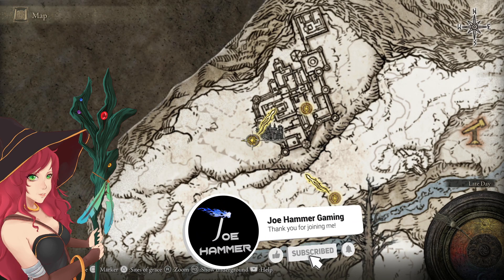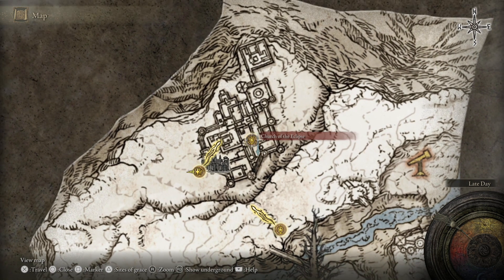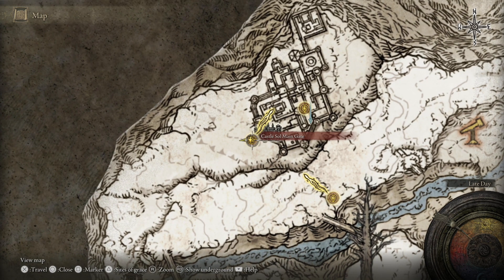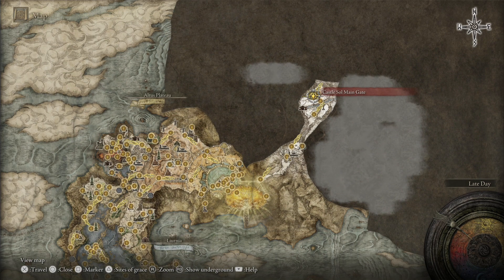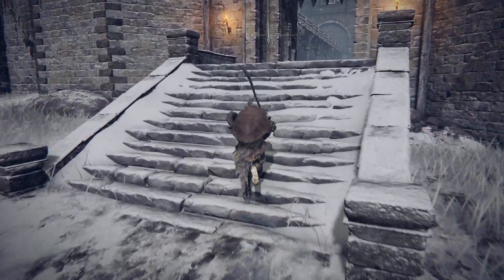I'm going to show you how to get the Eclipse Shotel. This is a trophy-related weapon. I technically already have this grace available, but I figured I'd show you a fairly quick route through the castle it's located in. For those that don't know, this is an end-game area up in the snowfields. This character has just made its way up here, so as we clear through and itemize most of the game, I figured we'd show this one.